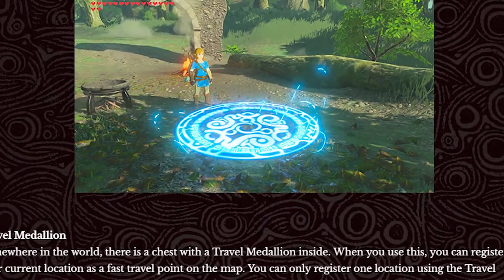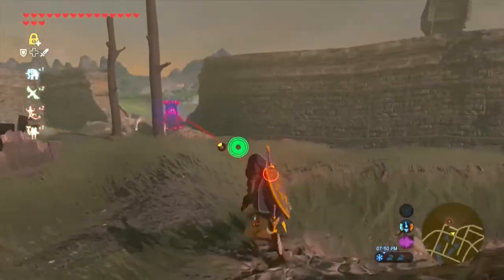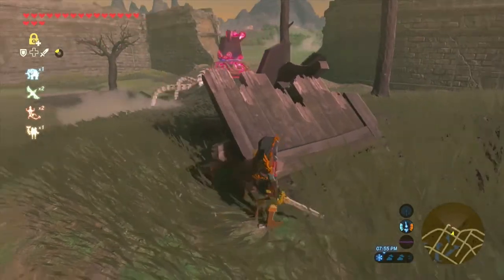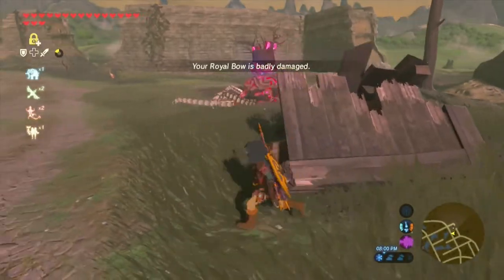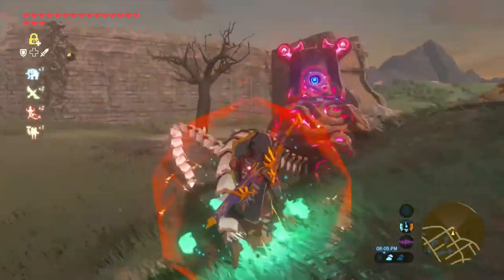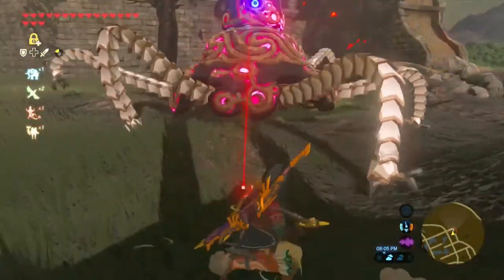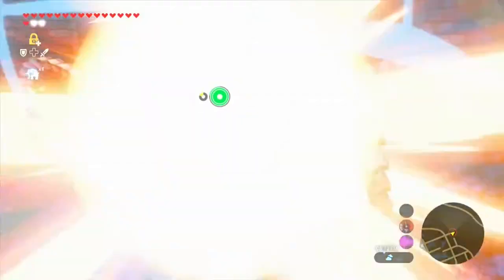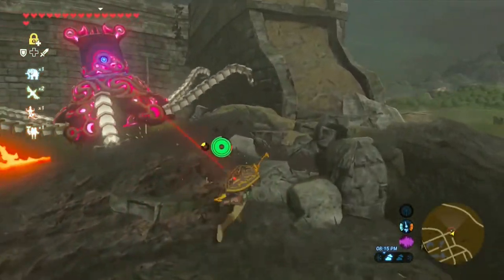The travel medallion is the next feature mentioned, which I don't even think was mentioned in the DLC pack details when it was first announced. Somewhere in the world there's a chest with a travel medallion inside. When you use it, you can register your current location as a fast travel point on the map. That's really cool. There are some areas in Breath of the Wild that don't have a nearby fast travel point. Like if you're in Hyrule Castle — I honestly don't think it'll apply in dungeons, but I'm hoping you can set it just outside Hyrule Castle and come back later once you beat all of the divine beasts.